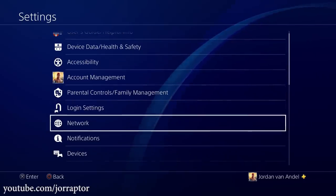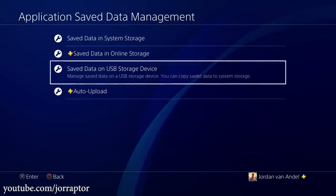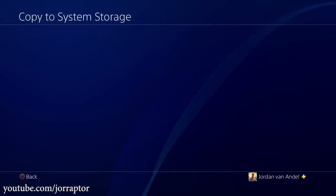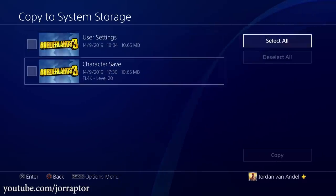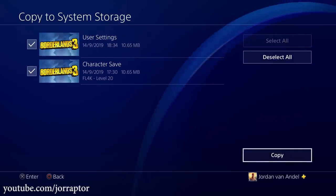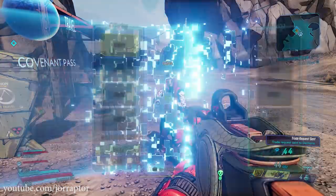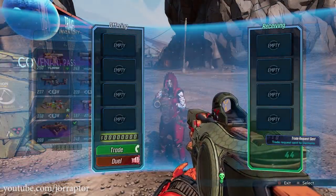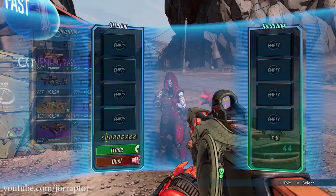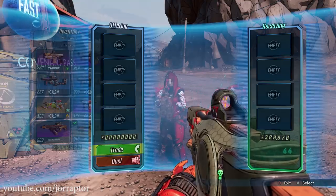When using a USB drive, go to Settings, Save Management, Save Data on USB Storage Device, Copy to System Storage, select Borderlands 3, and your old save is back with all the good stuff. When you go back into the game and meet up with your buddy again, they will still have the money and legendary guns you gave them — and so will you.